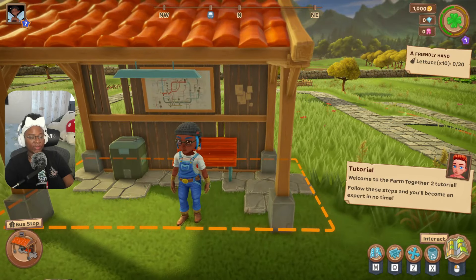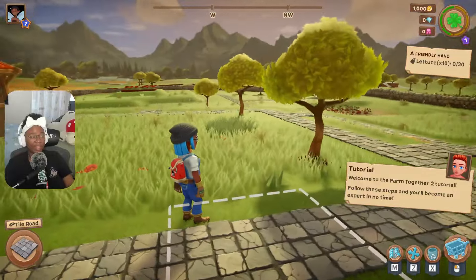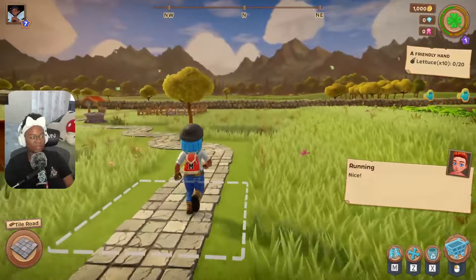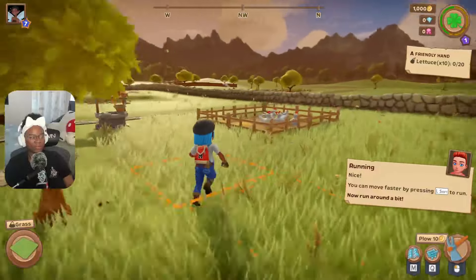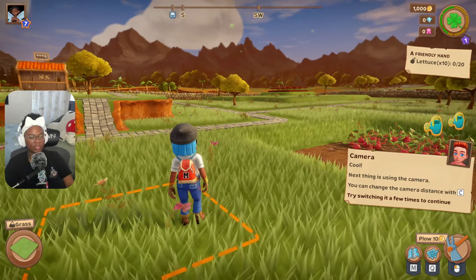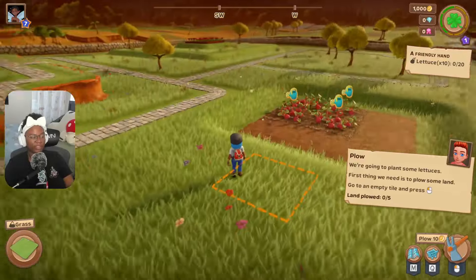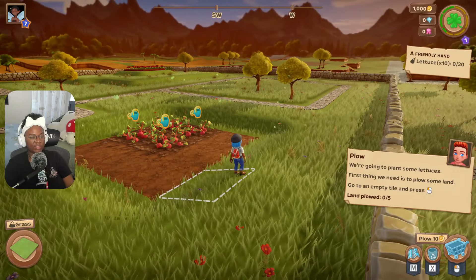Welcome to the Farm Together 2 tutorial. The colors look amazing right off the bat. First you learn to move with WASD. During this tutorial I'll also be using mouse and keyboard so you can see how it runs alongside a controller — I personally use an Xbox controller. For the camera, you can change the distance with C; there are three distances and I personally like playing at medium.